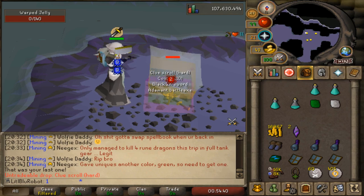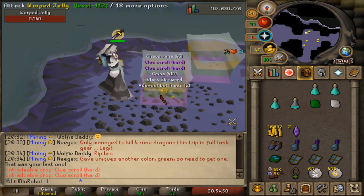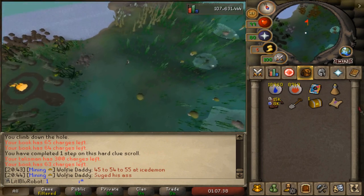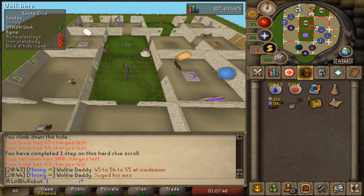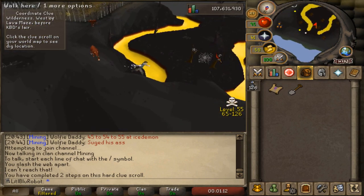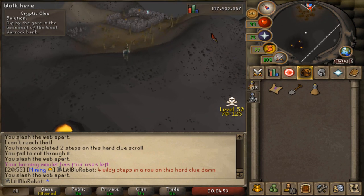They were meant to be highlighted - there we go. I'm gonna try and juggle these. I'm glad that counted as the last step because it would not have been fun to take these all the way back. This is in the wilderness so let's get this done - I'll have three caskets to open at the end. That's what I was hoping for. Is this gonna be a full wilderness clue? I had to do a chaos altar and now I need to go to KBD's lair - okay, west of KBD's lair. Sorry, I was getting confused about where that was. I'm actually sad - I wanted a full wildy clue. That would have been so cool.